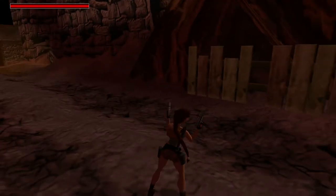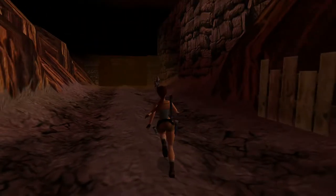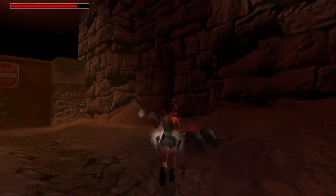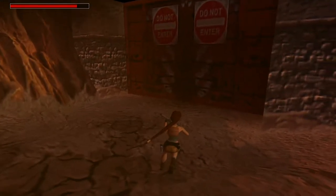So let's see how this works. Oh, we have some enemies in here. Hello. Two of them — easy. Do not enter.